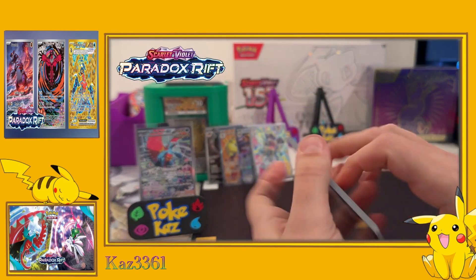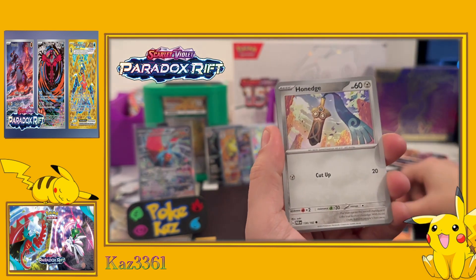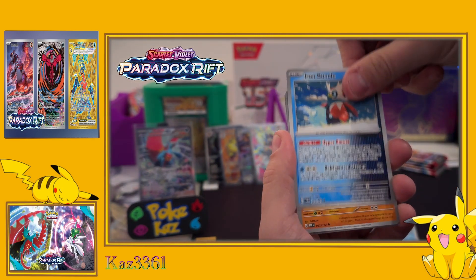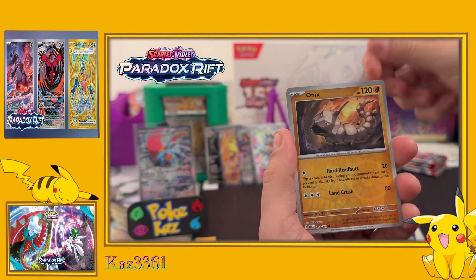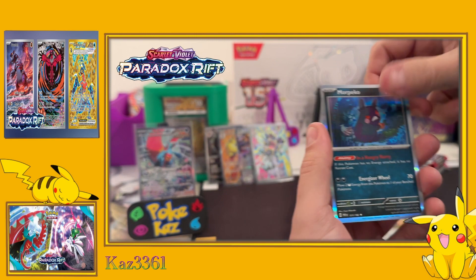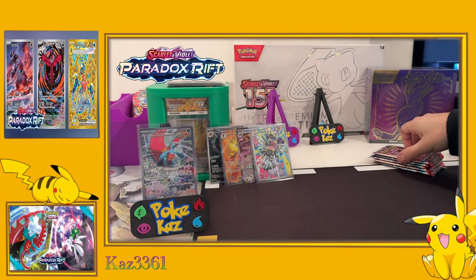Anything else? More for any more? We're going back in - Fuecoco, Onix, Dwebble, Horsea, Iron Bundle, Gliscor, Future Bundle Onix, Whismur, and another holo Miraidon - another one.